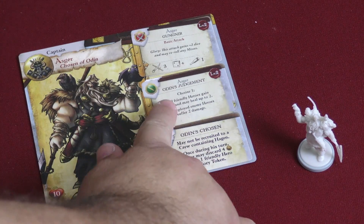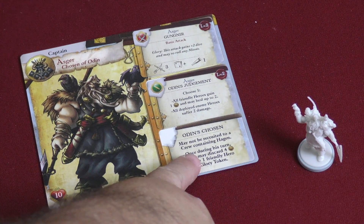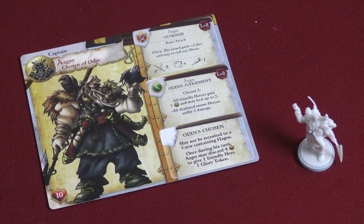His inherent ability, Odin's Chosen, means he cannot be recruited to a crew containing Hagen. Also, once during his turn, he can discard up to four coins to give one friendly hero a glory token. That's just a really cool ability.